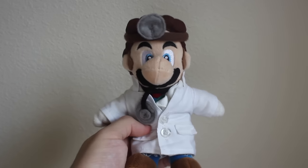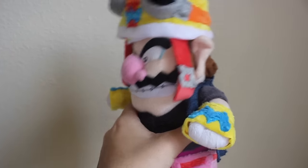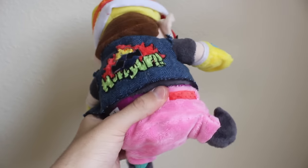Here is Dr. Mario, made from a Sané Mario plush. And here is Wario in his WarioWare suit — we got a Sané Wario plush and gave him the hat, the gloves, the shirt, the jacket, the pants, and the shoes.